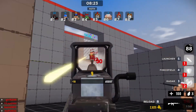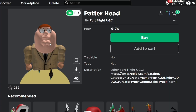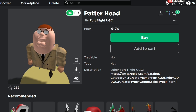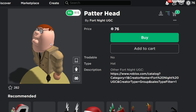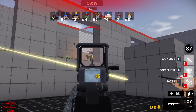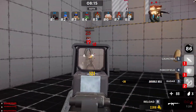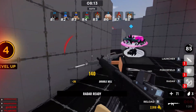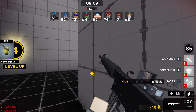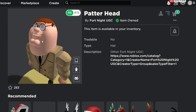This isn't a limited — this is the Fortnite guy, aka Peter Griffin. We have a Peter Griffin head on Roblox right now for 76 Robux. I literally have exactly 76 Robux, so I think I have to buy this because I coincidentally have exactly 76 Robux, and I just bought the Peter Griffin head. I think this is probably one of the best items — I think this is better than really any limited that you can find in this video. It's quite literally Peter Griffin.